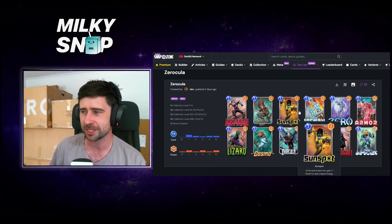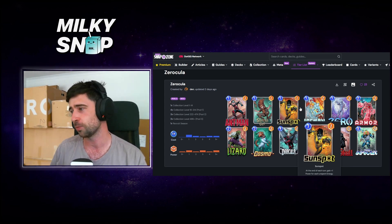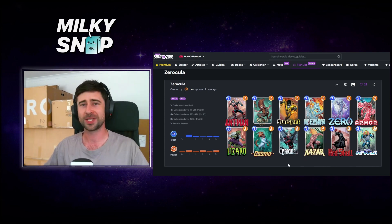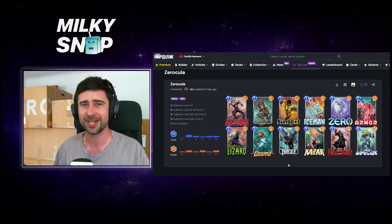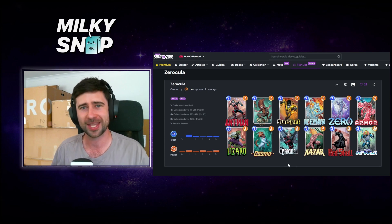As I was looking at it, I thought about how I could potentially improve this deck — what changes would I make to take it to the next level, maybe make it a little more fun. I thought about bringing Destroyer into the list. The clear sub is that Sunspot might not get full value, so we subbed out Sunspot and brought in Destroyer. Honestly, the list went a little crazy — we got tons of wins.